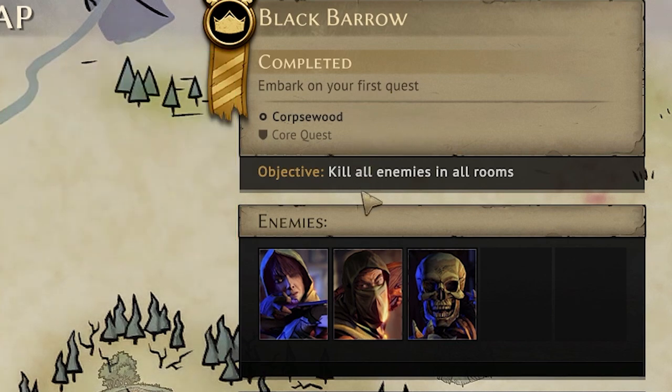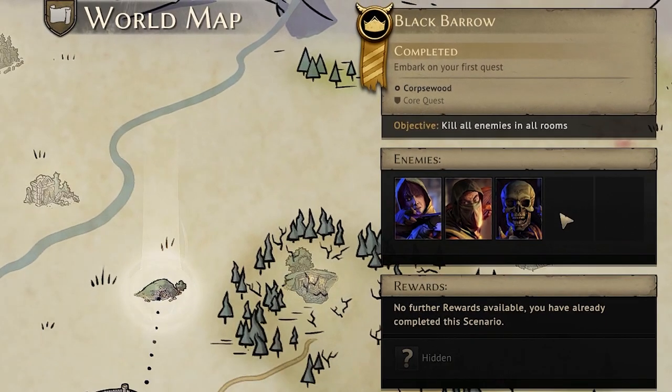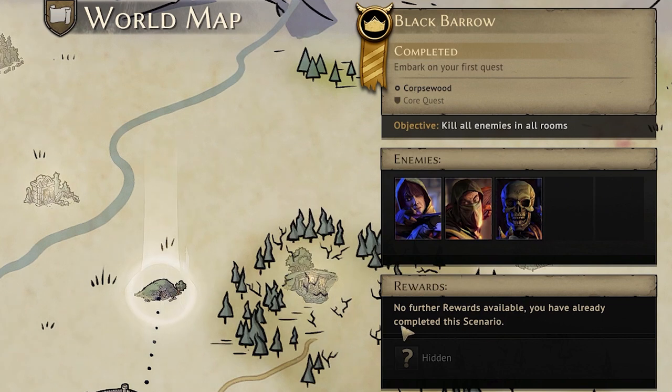You're given the objective of the mission and told whether this is a core quest which progresses the campaign or a side mission. Most importantly you learn the types of enemies you're going to be facing, because this allows you to modify your hand of cards to maximize your chances of success. Finally you're told what the rewards for completing the dungeon will be.